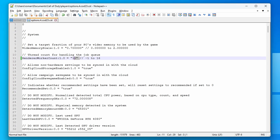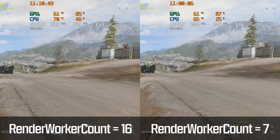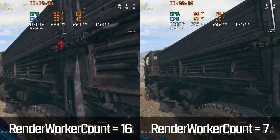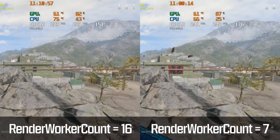I actually accidentally set this to the wrong number after testing and reloaded the game a few days later. I played a few rounds and just felt like something was off. The game didn't feel responsive — it felt like it was stuttering all the time — because the render worker count wasn't set to the appropriate number.